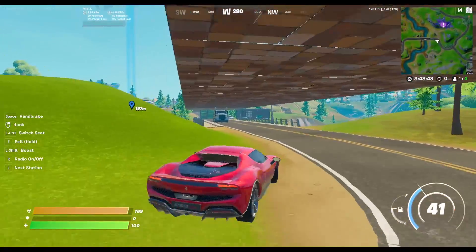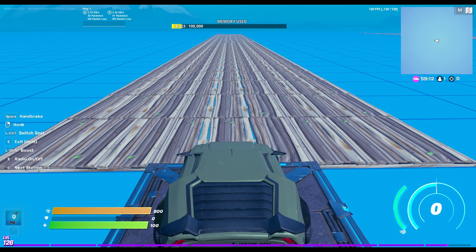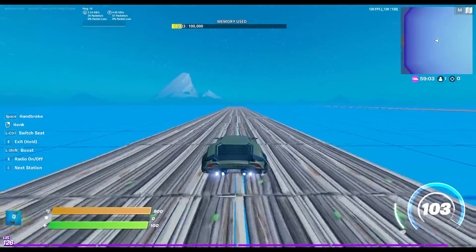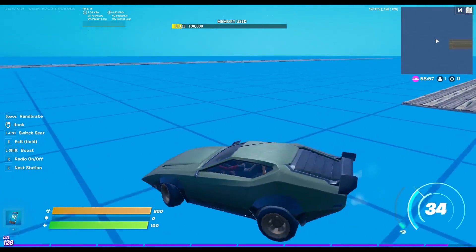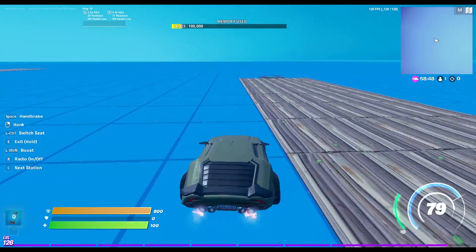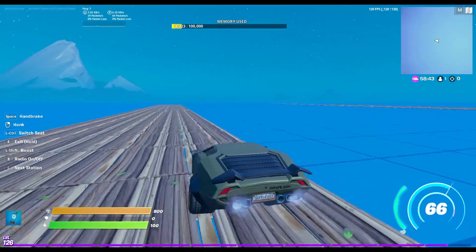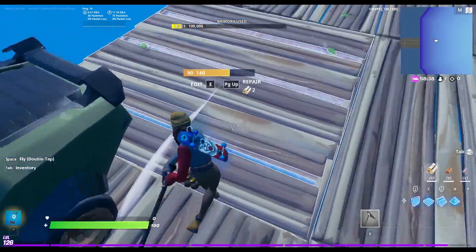Now we'll figure out what it is with the Whiplash. It's perfectly set up — three, two, one. As we can tell, the Whiplash did not get up to 117 miles an hour. It only got to about 96. So yeah, the Ferrari is the fastest car in Fortnite.